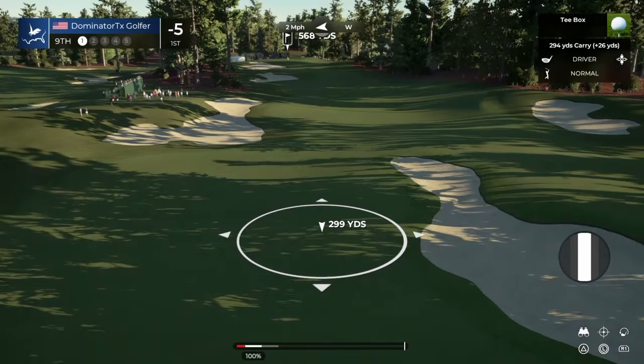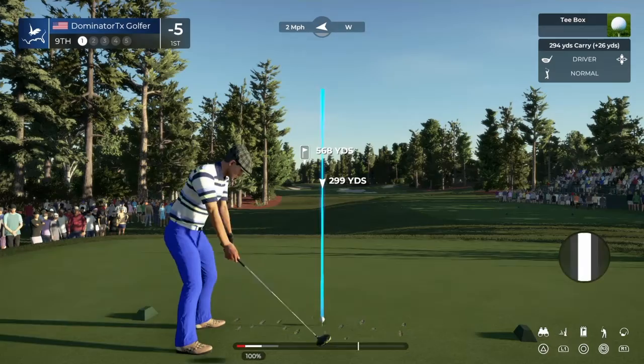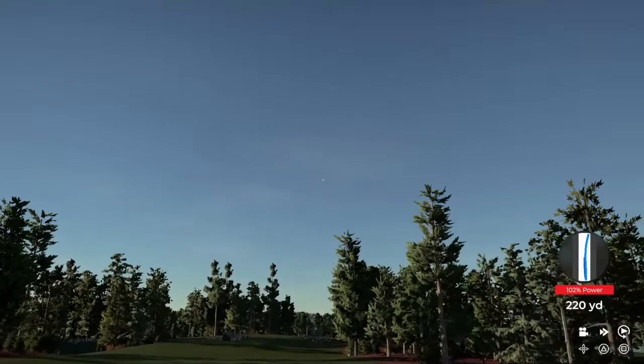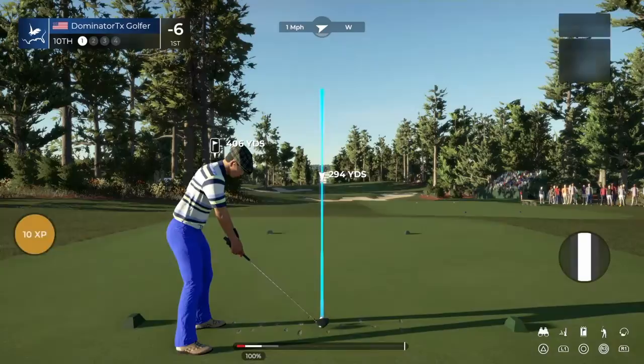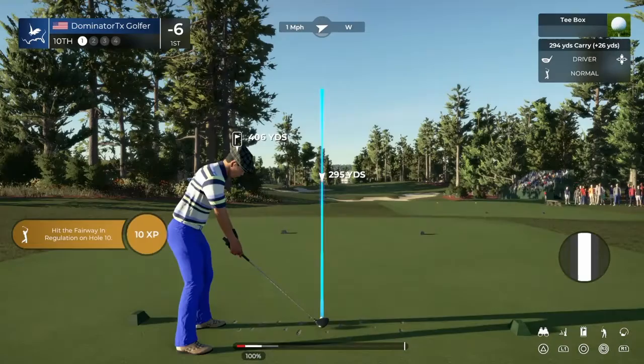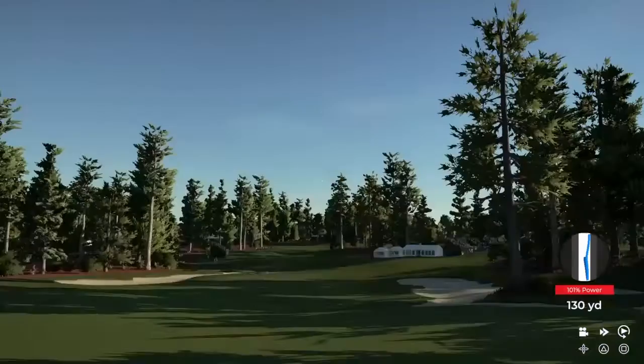When you have a split fairway like this, I prefer the left-hand side because there's more forgiveness. This one's at 102 percent power — I've yet to get more than 103 percent — but you'll get an extra five or six yards if you do it right. The further you pull back the right stick for more power, the less control you'll have on your follow-through swing.